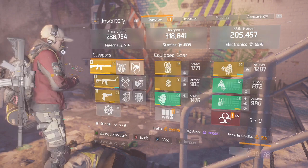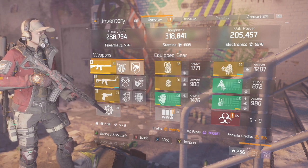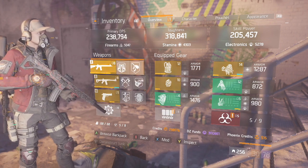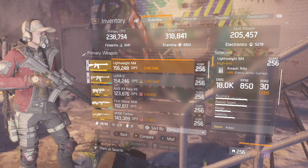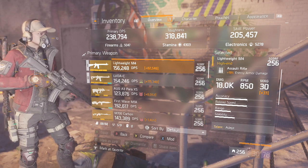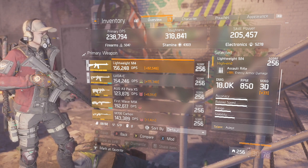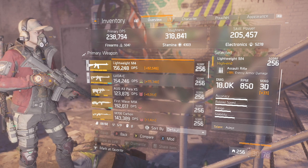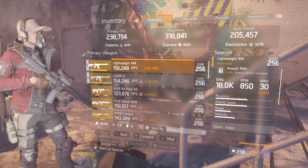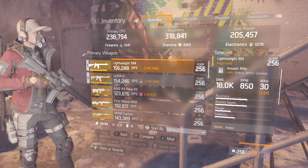Let's get into it. As you guys can see, my firearms are at 5,000, stamina at 4,300, electronics at 5,200, toughness 318, DPS kinda low but it works out fine, and skill power at 205. The weapons I'm using are two assault rifles. The reason I use assault rifles is because of course the base damage is better. Since I do have Skill Haste, there's a lot of ways to run this build. This isn't the only way — this is just my comfortable way.